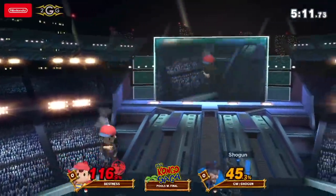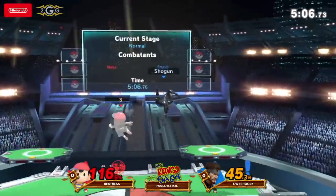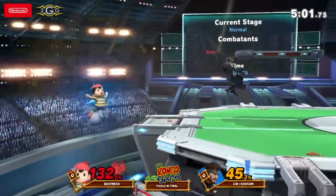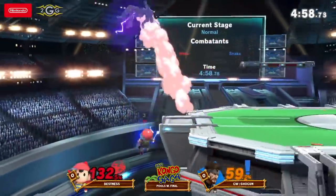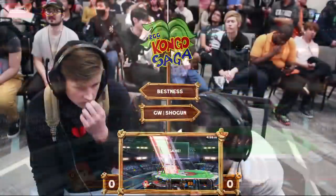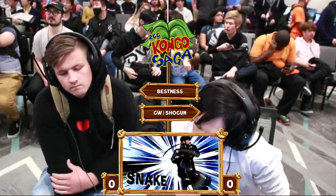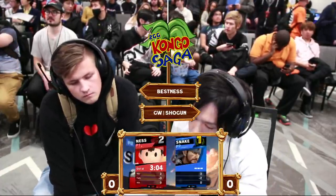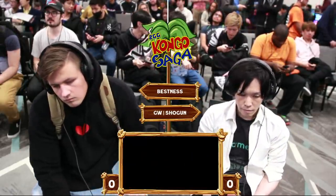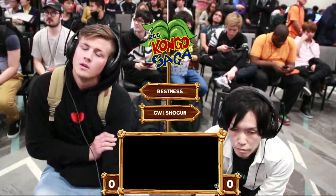Oh my God — I was like, damn, I'm going to be so sad for you because it's a great start for him. Almost alley-oop there. Good forward throw — we're going to go set up. Double time. I don't know if he actually wanted that PK Thunder. Maybe he thought he was going to land with shield, but no — that up tilt was coming out. I feel like he was trying to hit him with some crazy PK Thunder too. Shogun, just no games, man. It's a free up tilt — close out the stock.